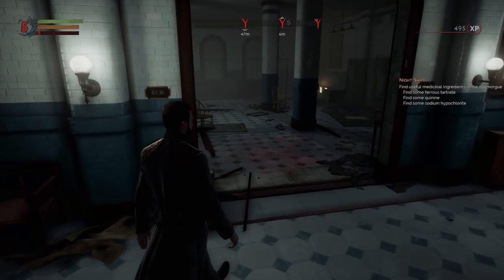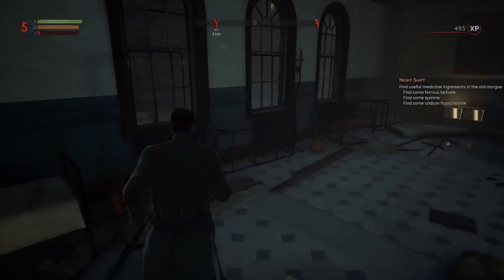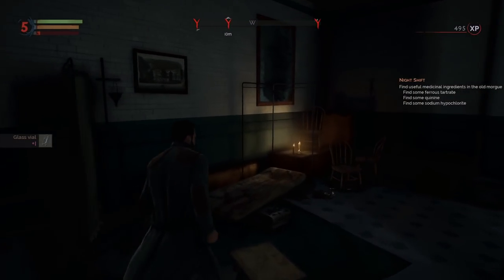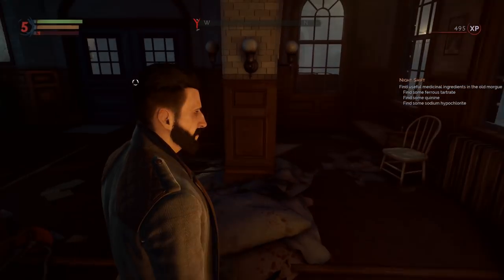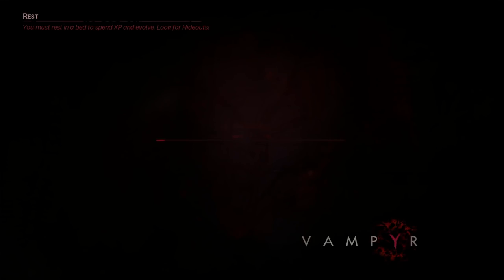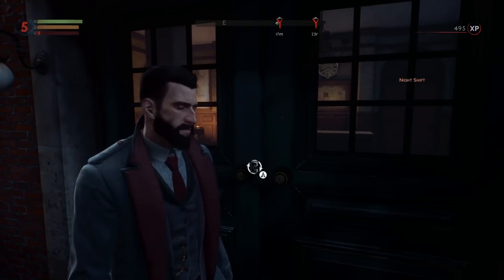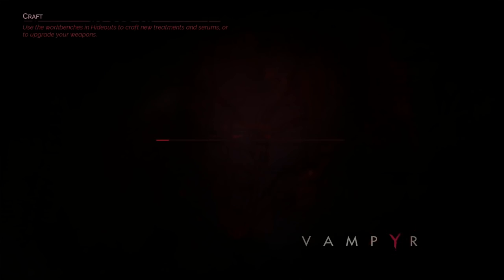I'm waiting — I know something's gonna jump out at us, there's no way that it doesn't. This is the door that was locked. I wonder if we open this from the inside, if we can now come back in from this direction. Yes we can — that's actually awesome. So you can open up shortcuts and stuff. I like that.